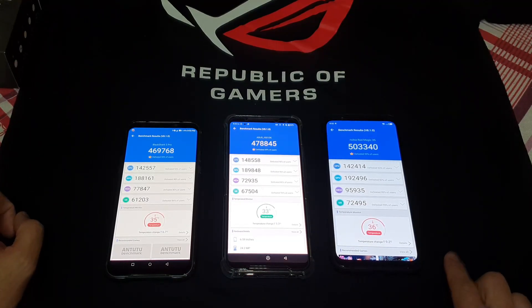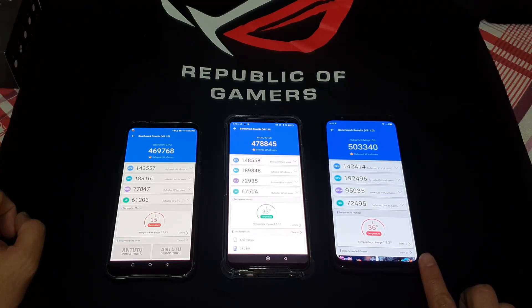Not much of a difference in score between the ROG 2 phone and the Black Shark 2 Pro, but the Red Magic 3S really comes out ahead — almost a 20,000-point margin. This might have to do with it not having any Google services installed. This is the China ROM, no Google framework, so nothing to slow it down. That's what I think right now anyway.